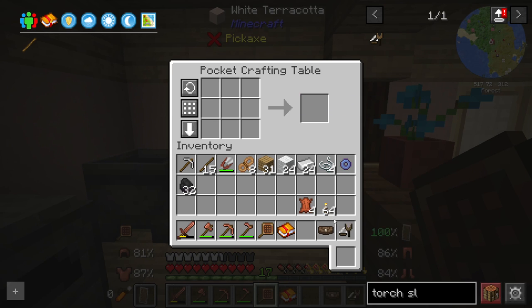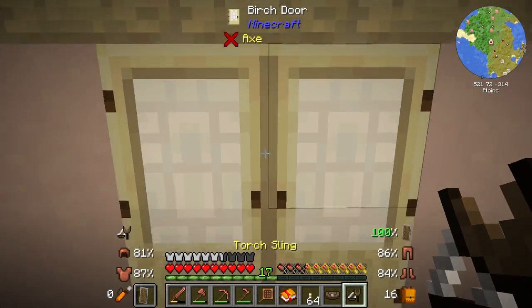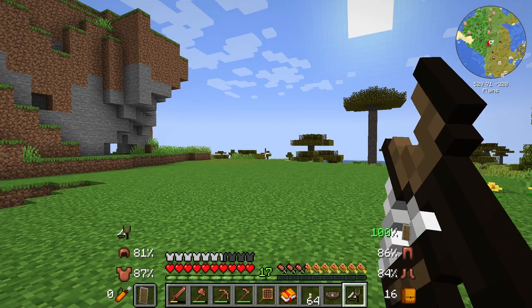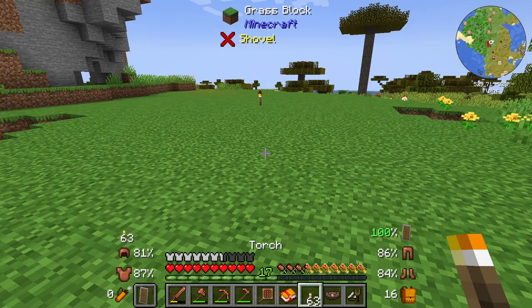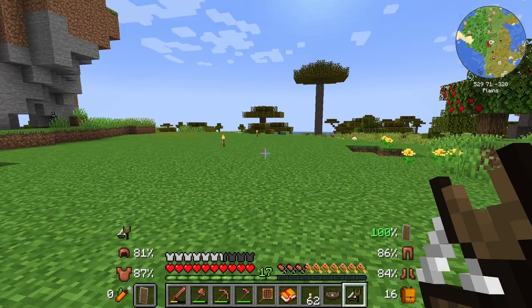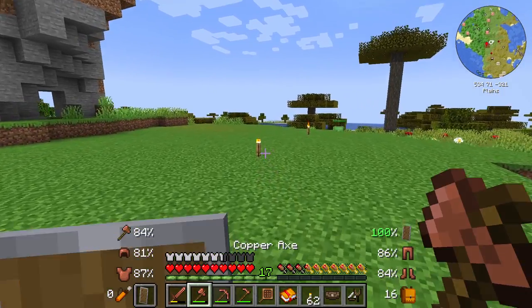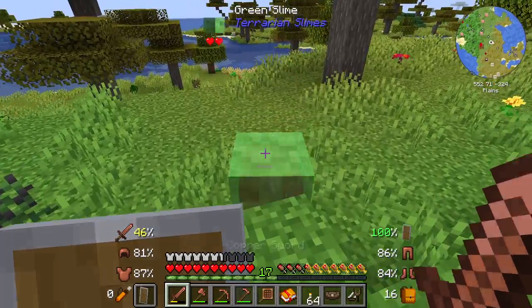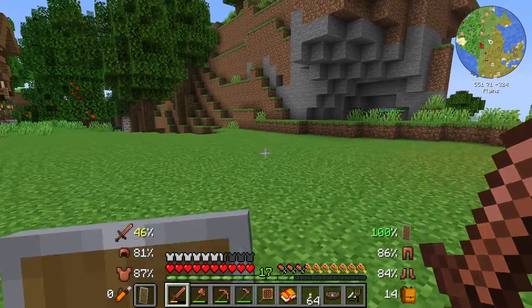Let's try it out. This should be able to sling torches, but I have no idea exactly how it works. Let's go out here and try to sling a torch in this direction. It spent one of the torches from my inventory of 64 and just slung it — pretty nifty! Let's get this back. That will probably come in useful when exploring. And we also got a potion of invisibility, which will be very useful.